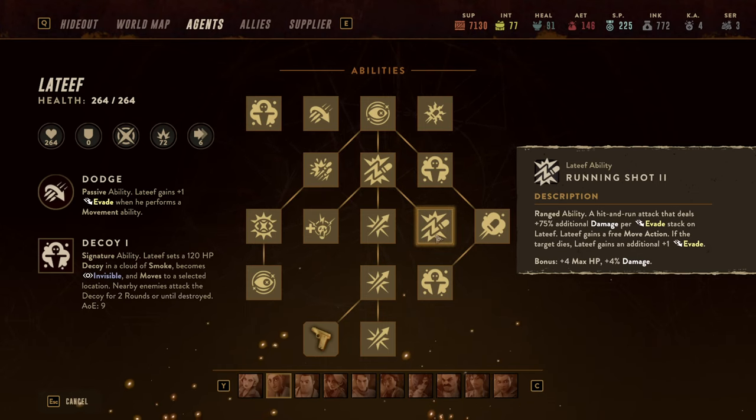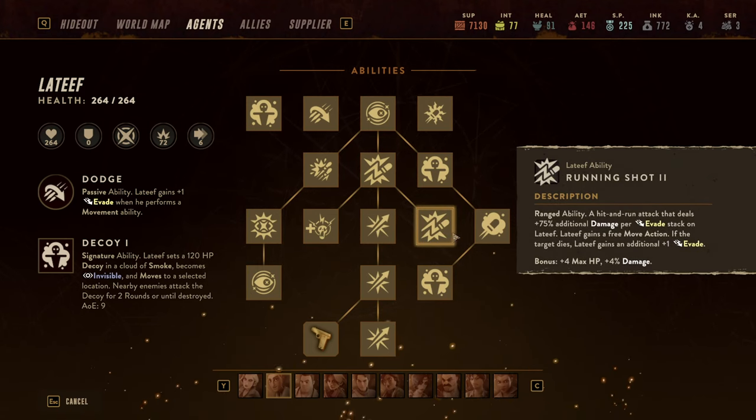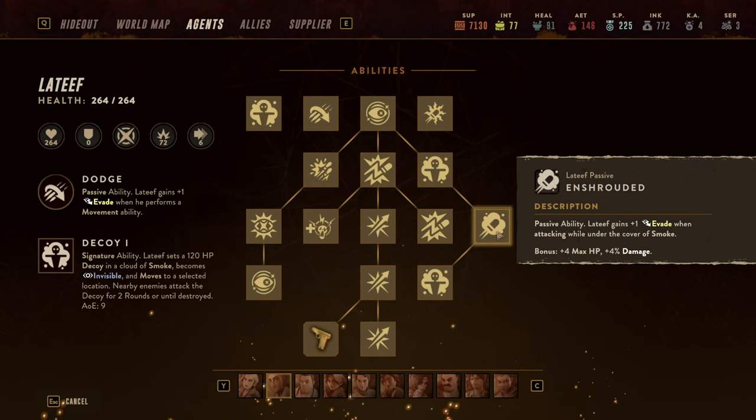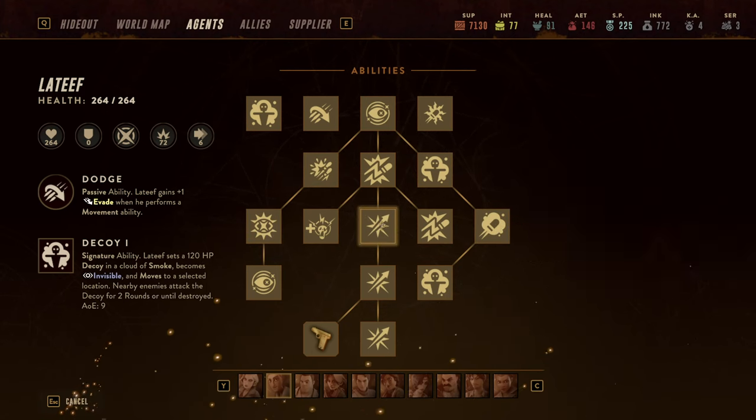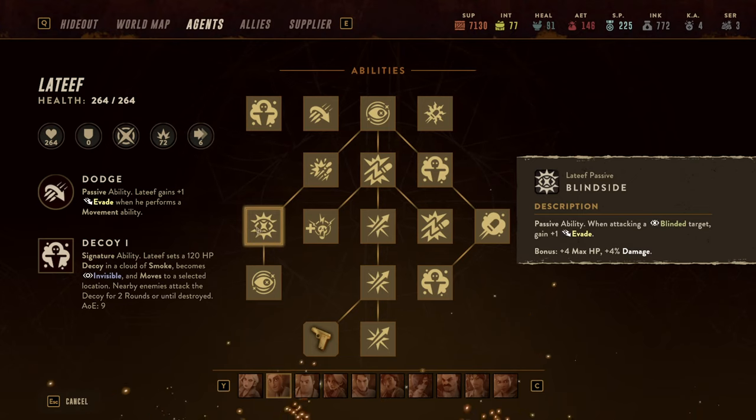In a perfectly executed maneuver Latif starts with a Distract, then others deal damage to enemies. Latif then kills an enemy and moves — that alone gives him a stack for the shot, another stack for moving, and another stack for killing the target. There is also another passive ability around stacks: the Blindside ability, which means if he attacks a blinded target he gains another evasion stack.